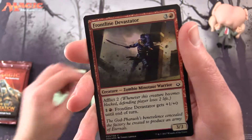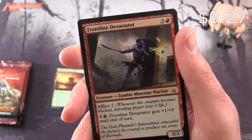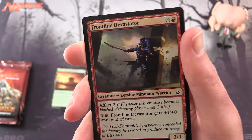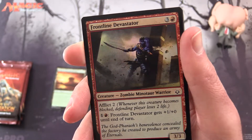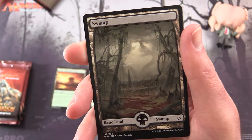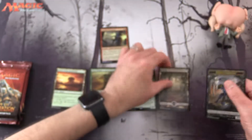And a foil Frontline Devastator — 3/3 for 4 mana Zombie Minotaur Warrior with Afflict 2. So when it becomes blocked, the defending player loses 2 life. Can pay 1 and a Mountain and it gets +1/+0 until end of turn. And a Swamp and a Proven Combatant Token.